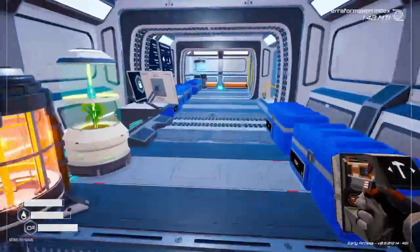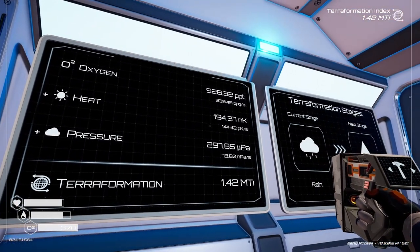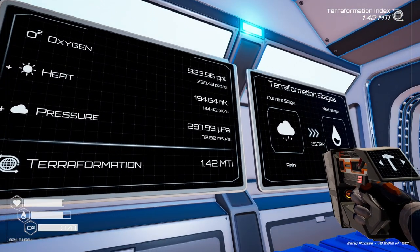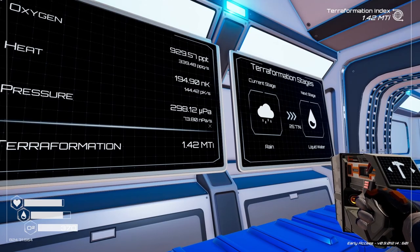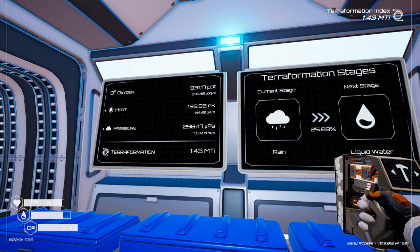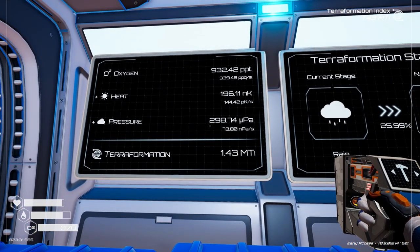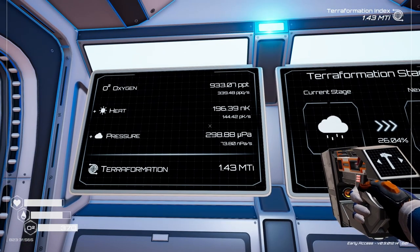Let's take a peek at what it says. Heat — it should start changing pretty quick here. Liquid water. So we're in the rain stage now, and we're moving towards liquid water. Pressure, oxygen.